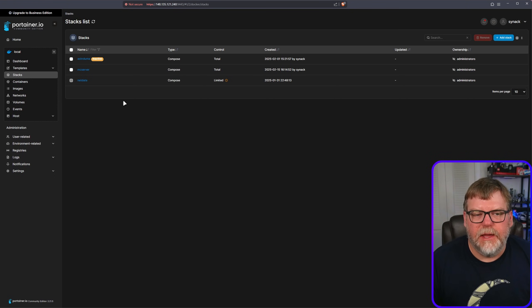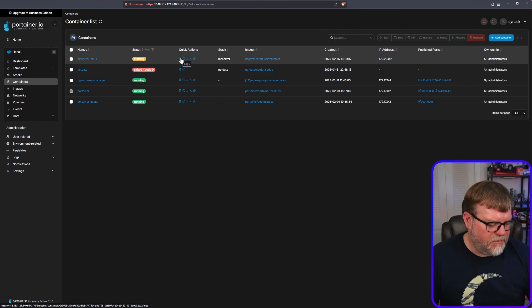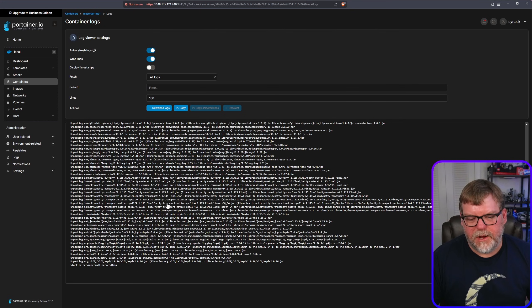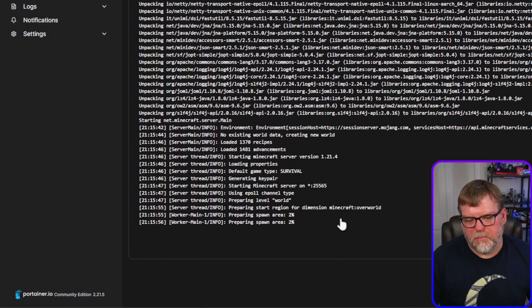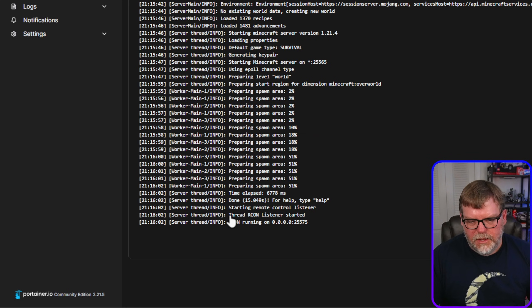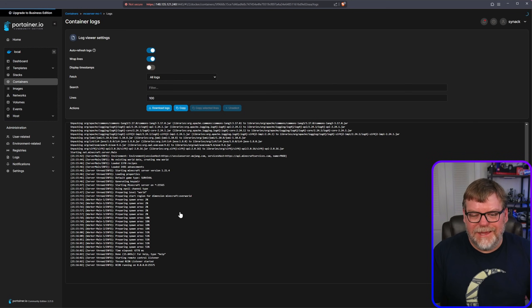We're done deploying. If we go to our containers and click into the mc-server logs, we can see exactly what's happening. Right now it's doing the first-run setup — unpacking the environment, creating files, starting to listen. We can see it preparing the spawn area; once that hits 100% we're good to go. The server is listening, but we don't have a port mapped yet, so nothing can reach it until we set that up.